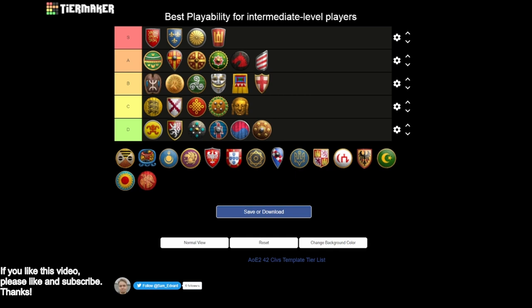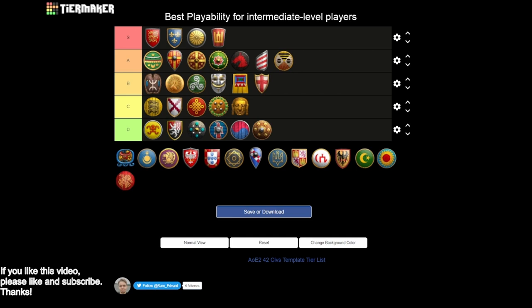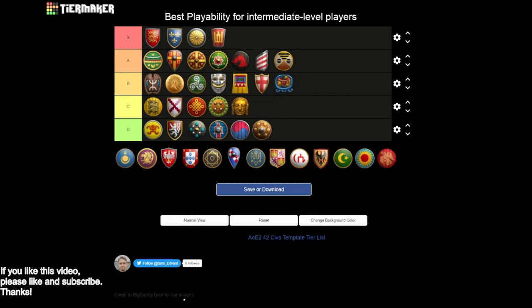Next we have the Malians - I'll go A tier as well. You have a pretty open tech tree, some passive bonuses with cheaper buildings and more gold. Where you run into an awkward transition is going to imperial age: you don't get Bracer, you do get arbalest which is kind of strange, you don't get Halberdier but have Pikemen with more pierce armor, and Gbeto champions with more melee armor. You don't get Blast Furnace but you get Farimba - it's an awkward imperial age transition, but if you can make it work it's really strong.